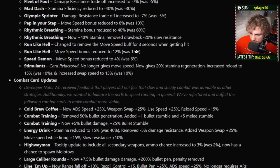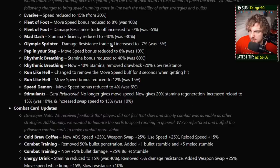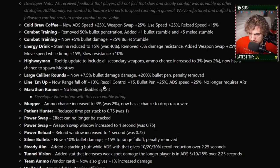On the topic of speed card updates, we have to talk about combat card updates because they did these in tandem. They received feedback that slow and steady combat wasn't as viable as other strategies like speedrunning, so they wanted to make it so you have more fun shooting stuff. Cold Brew Coffee now gives plus 25% ADS speed, plus 25% swap speed, plus 25% use speed, and plus 50% reload speed. This is an awesome sounding card — weapon swap is huge if you run admin reload, use speed is huge for everything, and reload speed is huge for everything. That's a really, really nice looking card now.